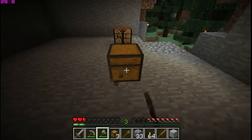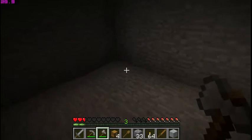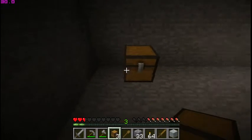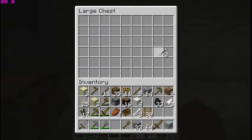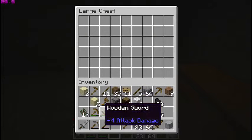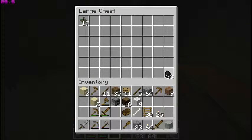That chest had a bunch of stuff in it and so did this one, so I'm going to put my chest against the wall. My chests are organized — I like to be organized. I don't need an arrow, I don't need a feather. I'm going to separate useful items from items I determine to be useless. This rotten flesh does not help whatsoever. I got a bunch of torches and made some ladders — I'll show you how to make them. I'm going to put my saplings and my coal up here, because I can always make a torch.